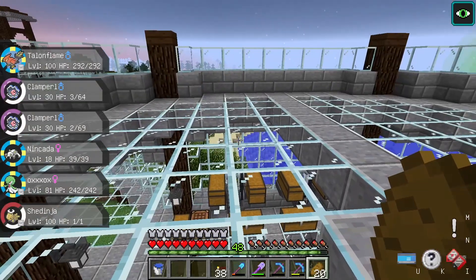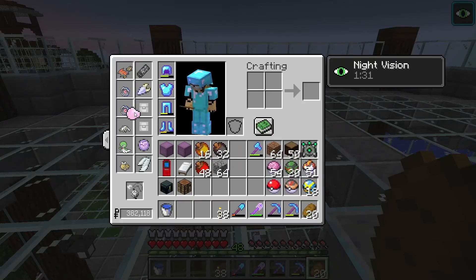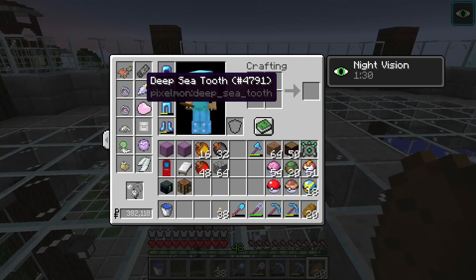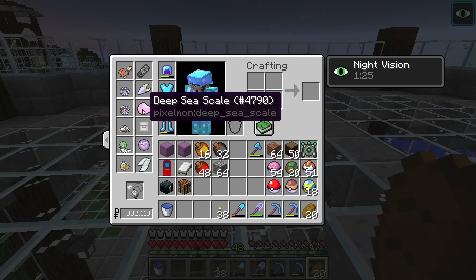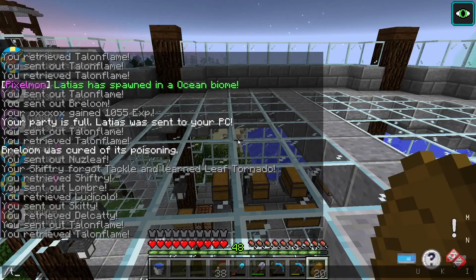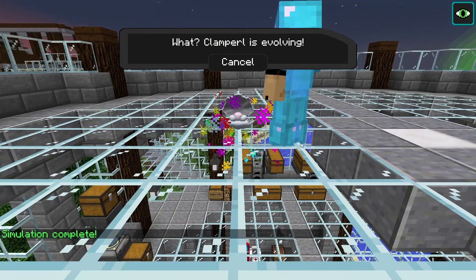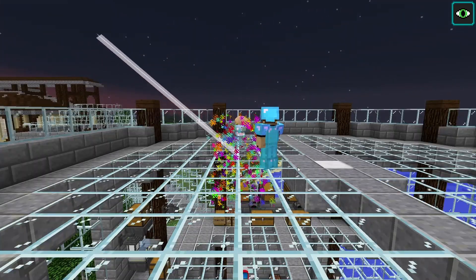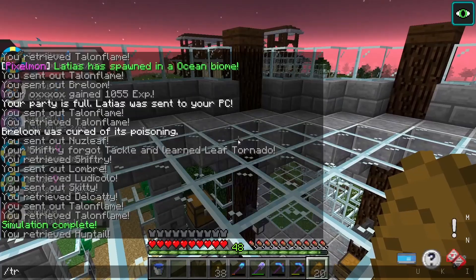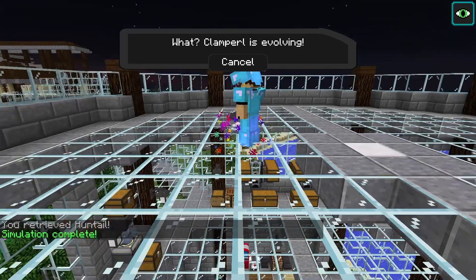Our Clampearls will evolve into Huntail and Gorebyss depending on which item you give them when trading. For Huntail it's the Deepsea Tooth, and for Gorebyss it's the Deepsea Scale. So if we trade this one it should evolve, and if we trade the other one it will evolve into Gorebyss.